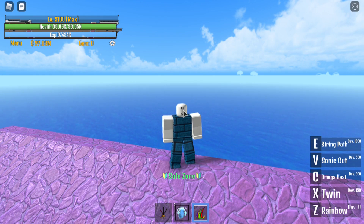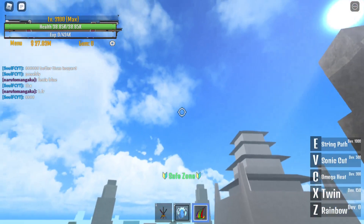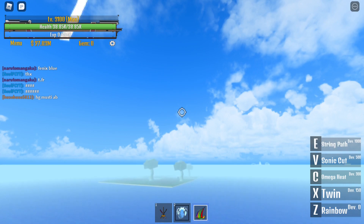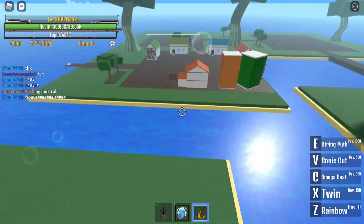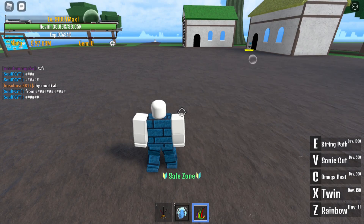Now that we're done with the attack moves, let's go to the String Path. For String Path, you need 1,000 points on your Devil Fruit stat. What this does is let you fly — you just spam E and you can travel to the next island really fast. Look at that, this is fast. The String Path is very efficient, not gonna lie.